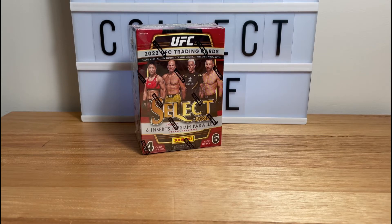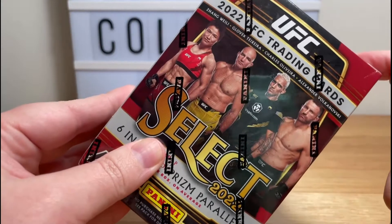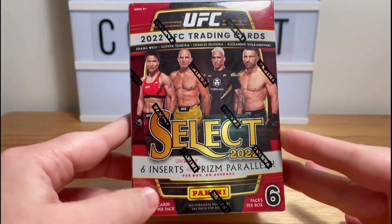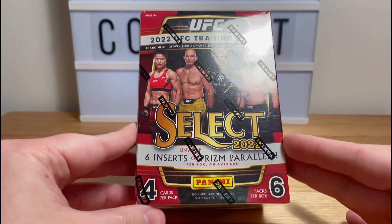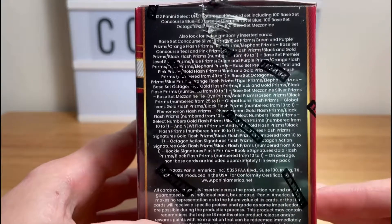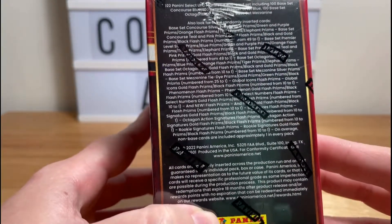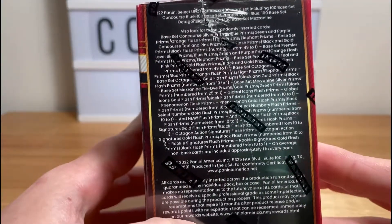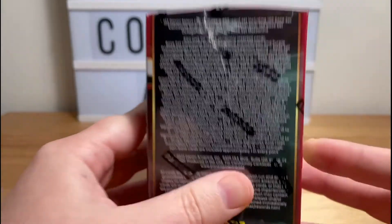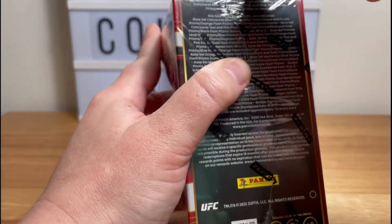Hey, what's up everyone and welcome back to another video here at Fully Collectable. Today we're going to do a quick rip of Select 2022 UFC. This is a blaster box — we've got four cards per pack, six packs per box, lots and lots of parallels to be found. Much harder to get in blasters — it's a 400-card base set, so there's a lot of cards to be found, which is why blasters are really difficult to get those big hits.